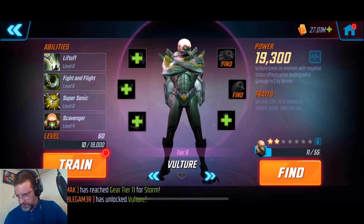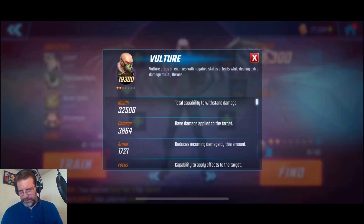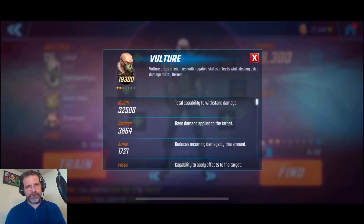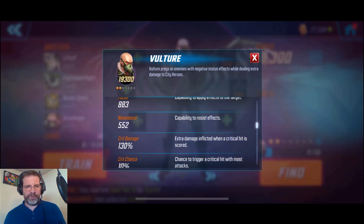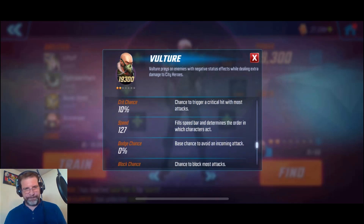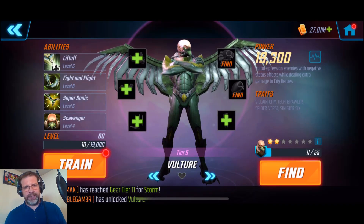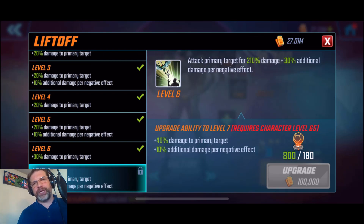Let's take a look at his stats. He's at 32K health - not fantastic, but take a look at what he is: he's a brawler. So he should dish out some pretty decent damage, because brawlers and blasters will typically do the most damage. He's almost 4K on his damage right now at level 60 gear tier nine. His armor is at 1,721, and his speed is at 127, so it's up there a little bit. Now let's take a look at his abilities. Lift Off attacks the primary target for 210% damage plus 30% additional damage per negative effect. So you really want to stack up those negative effects if you want to do the most damage. At level seven, you add 40% additional damage to the primary target, so you're up to 250% base damage and 40% additional damage per negative effect.